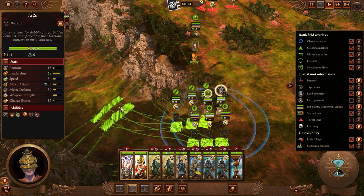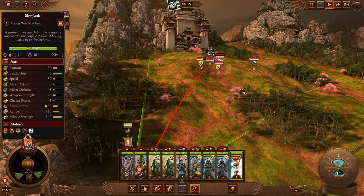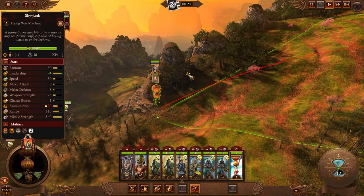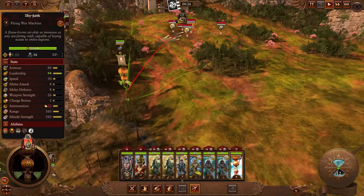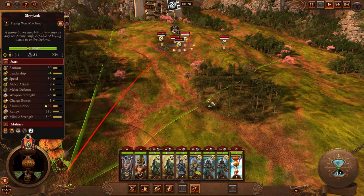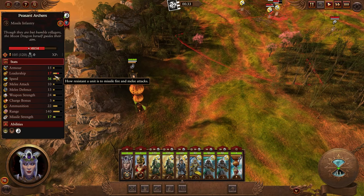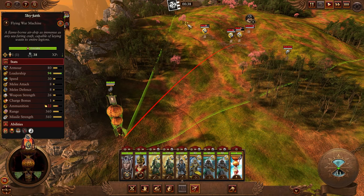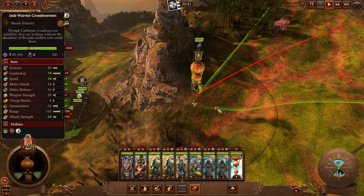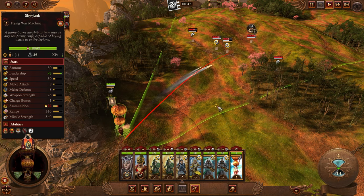With everything in place, move over to position using shift-click and spacebar to highlight where units are going. Place the balloon between the enemy forces — its job is to kill the archers. Archers are the only thing that can harm the balloon; everything else will have to walk past it and will be butchered by our archers.